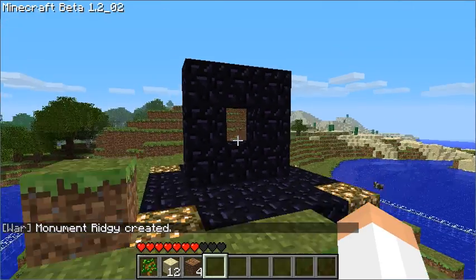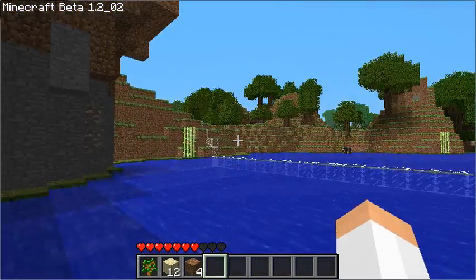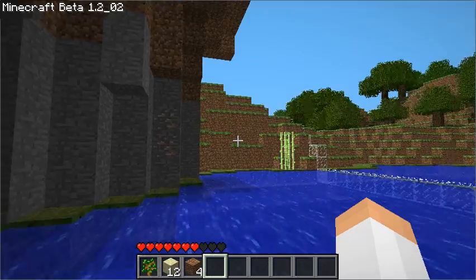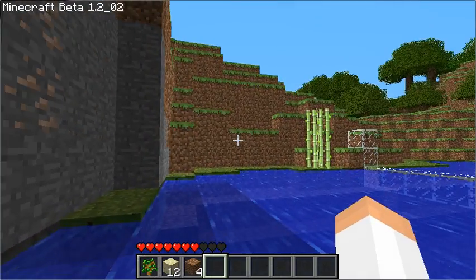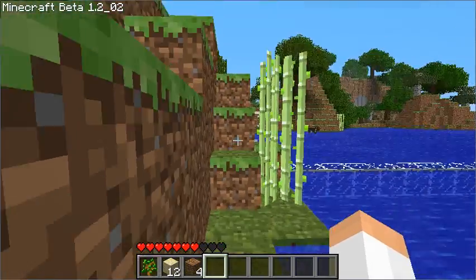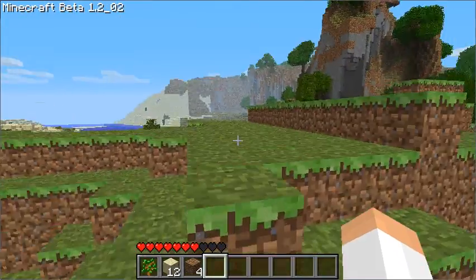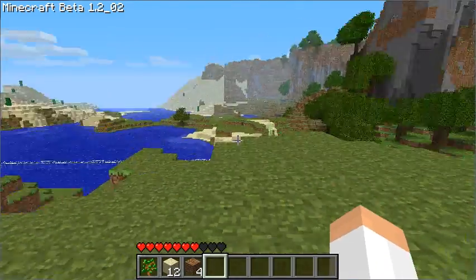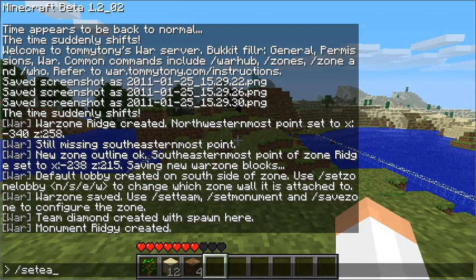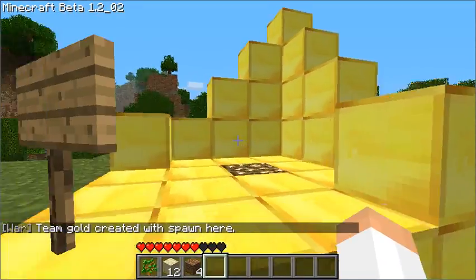The point of the game is to basically just kill the other team until their life pool runs out. They have a set amount of lives, and everybody has a collective pool of lives. Once that life pool runs out, the other team wins a point. So I'll type 'set team gold' over here — we're going to have two teams in our war zone.